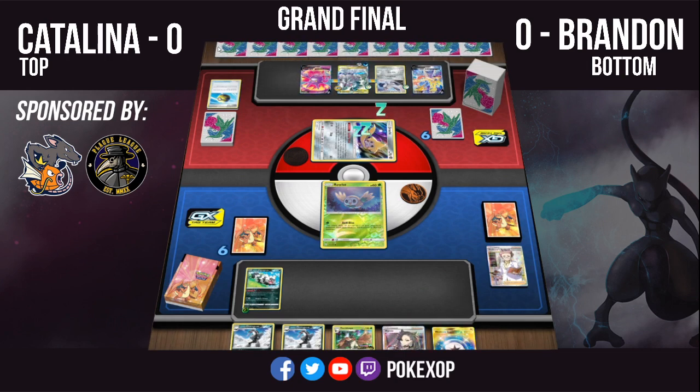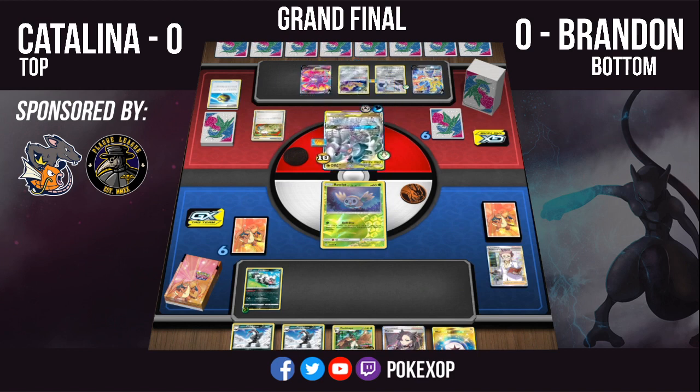Catalina has the switch in hand from the Stellar Wish last turn. It's just a metal energy — that's all she needs to pull off the Alter Creation this turn. There's the switch, the nice HeartGold SoulSilver base artwork. It's going to be Alter Creation here. Catalina is very smartly saving that last bench spot — she needs to save it for Mawile. Otherwise Obstagoon can just run through using Obstruct. Brandon doesn't actually have any Stage 2 or basic Pokémon in his hand.